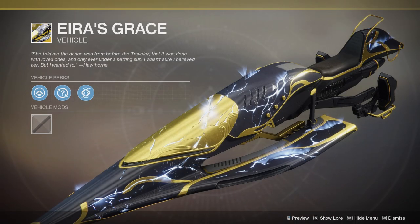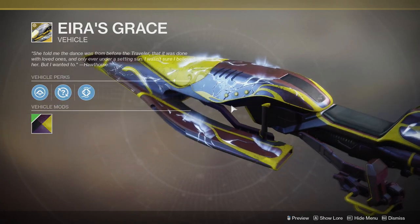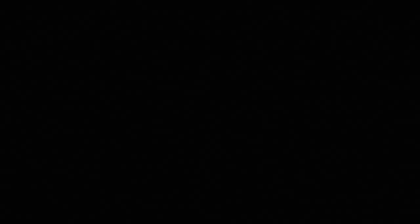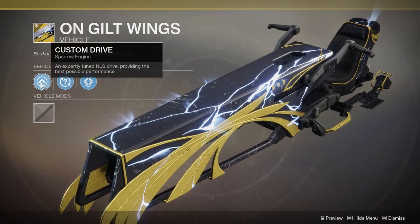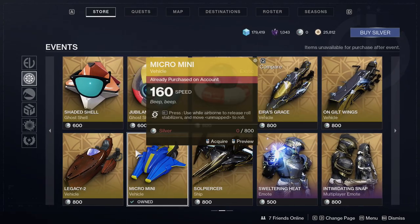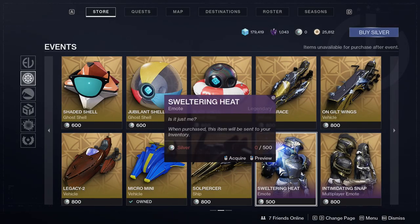And then we get to the really cool stuff, which is this. I feel like in another universe I'm definitely scooping all of this up. But personally, I just — what's the point? It's just a sparrow. It doesn't even do anything unique. If it did something unique, then maybe. You can buy this one right now — I'll show you guys. And then we have the ship, which looks cool, but again, just cosmetic. It does not do anything.